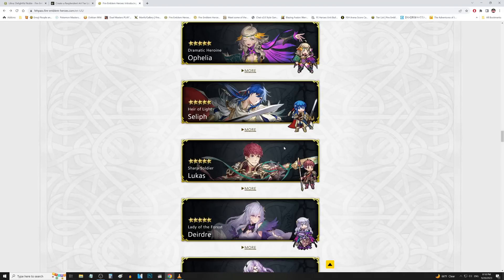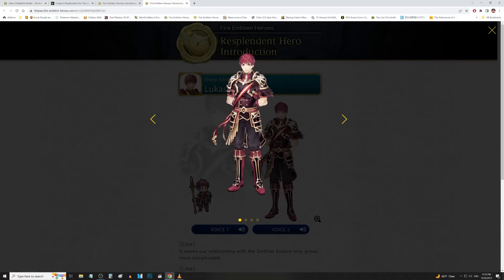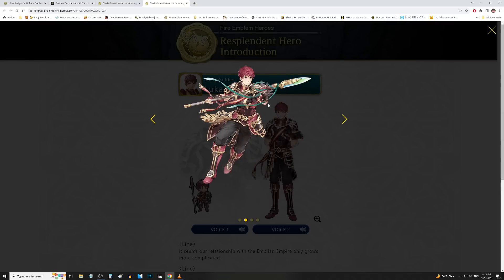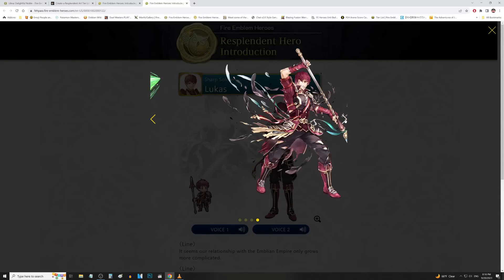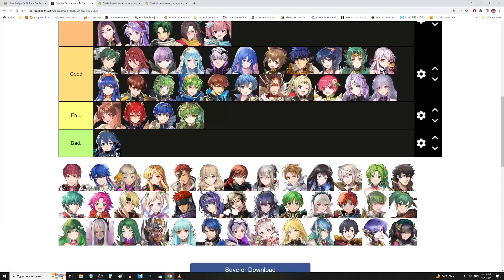We got Lukas up next. There's this one guy that really loved Lukas — back in the day he used to comment on all my videos just talking about Lukas, asking about good skills to put on him. So if you're watching this, Lucas guy, shoutout to you. Honestly, the color scheme didn't really change that much from his OG art — it's kind of the same color scheme but a little more detailed. We got a wind effect coming out of the lance and the injured artwork as well. Lukas, not too shabby. We'll put him in the good tier.